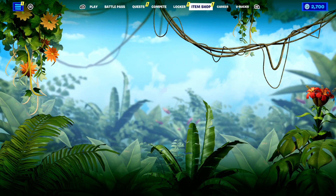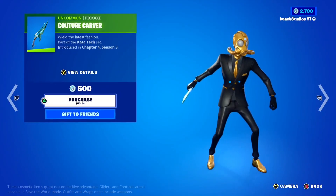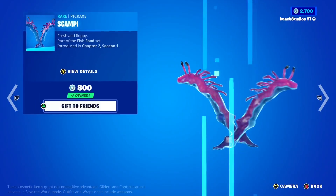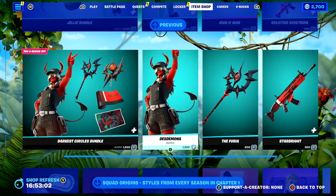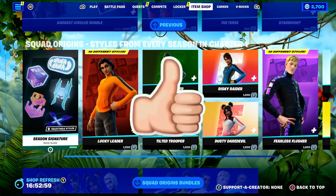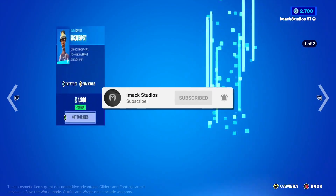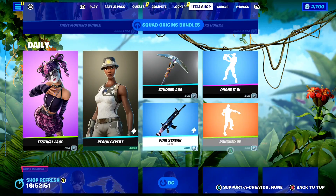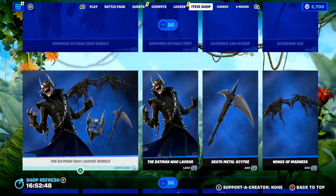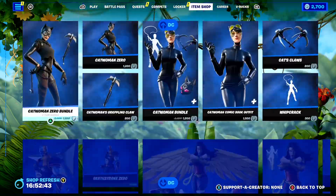Just before we get into it, I would like to let you guys know that I do gift my subscribers all the time here on the channel. So if you would like the chance to receive a free gift here in Fortnite, all you guys have to do is smash the like button down below and subscribe to the channel with the post notification bell turned on. Once you've done that, comment your Epic Games username down below so I can add you on Fortnite and send you a free gift.